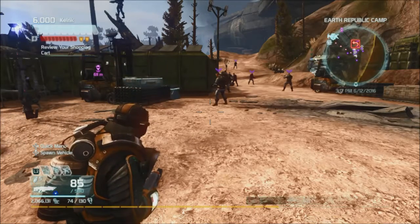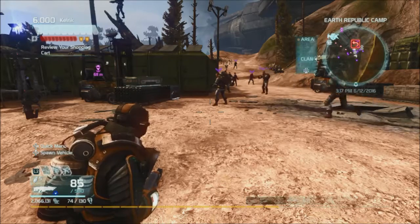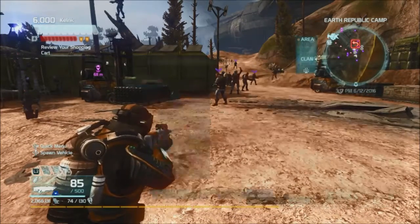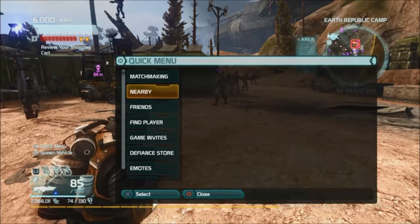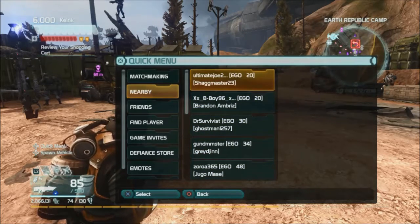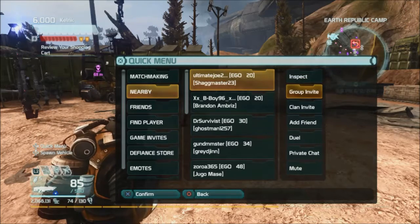If you have a headset, when you press Down on the thumb pad you can switch between area and clan chat, or group if you're in a group. The quick menu — push Right on the thumb pad. Under Nearby you can see the players that are nearby, and you can hit Right on the thumb pad one more time to send them a group invite so you can group up with them and help do the missions.